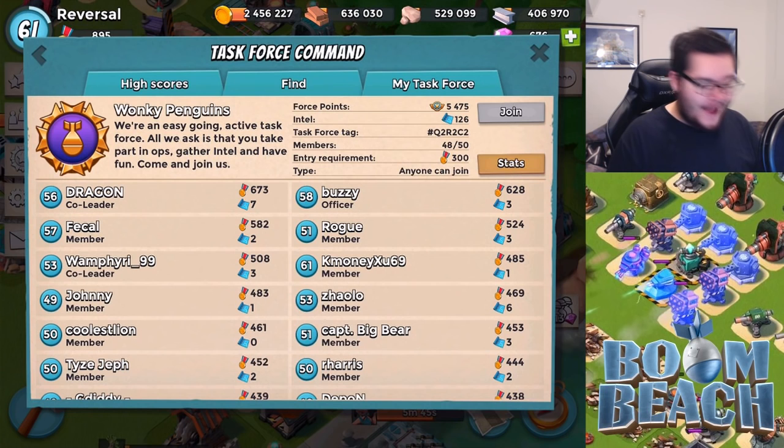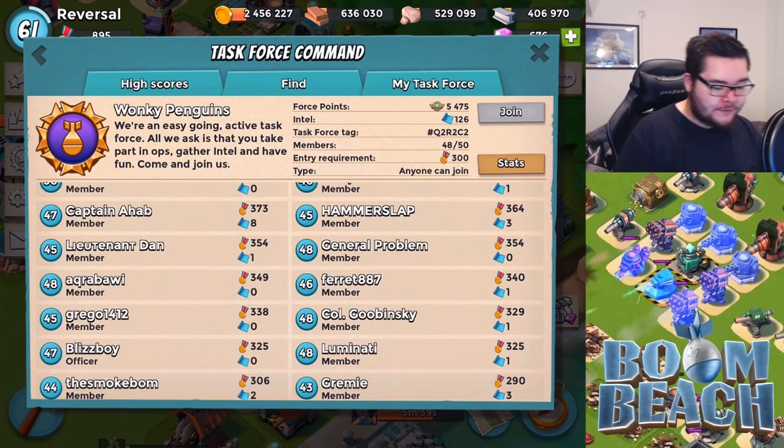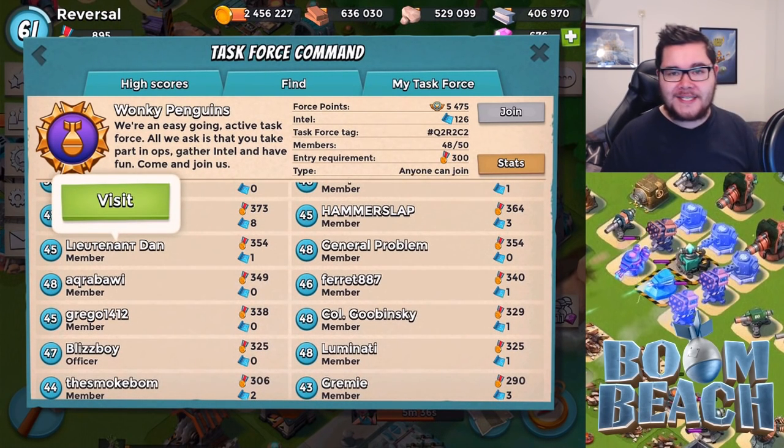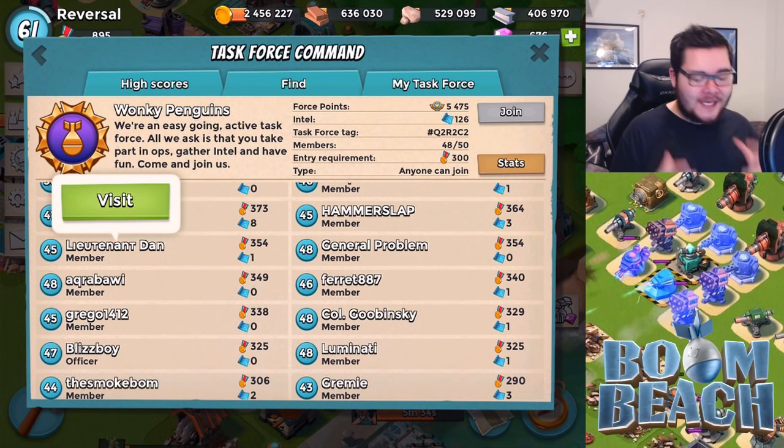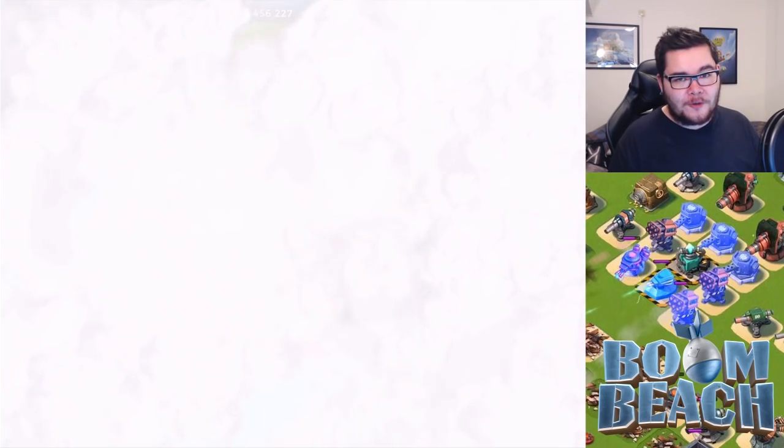The first base of tonight is in the task force called Wonky Penguins. We're looking at Lieutenant Dan, who wants a base review. He's actually a frequent watcher of the series — I always see him back in the comments, so let's give him some love today. Lieutenant Dan, level 45 with 354 victory points. Let's take a look at your base.